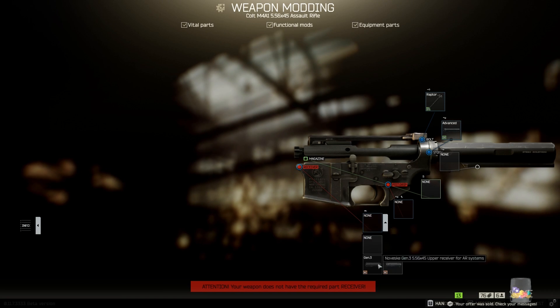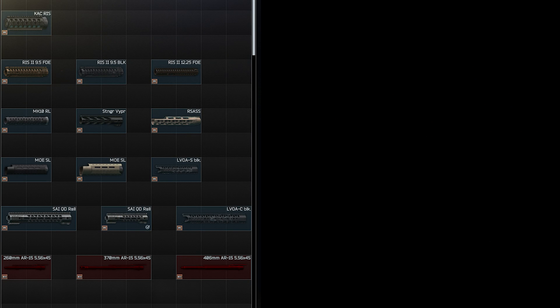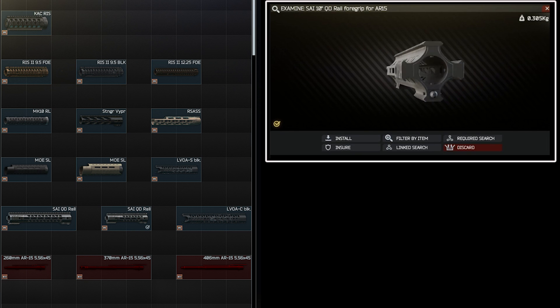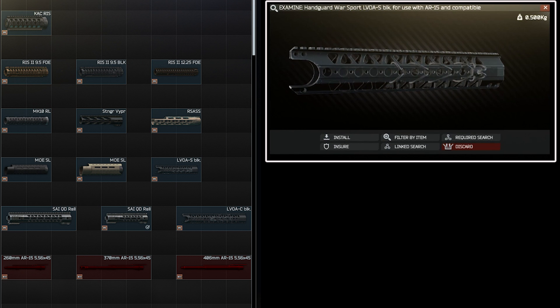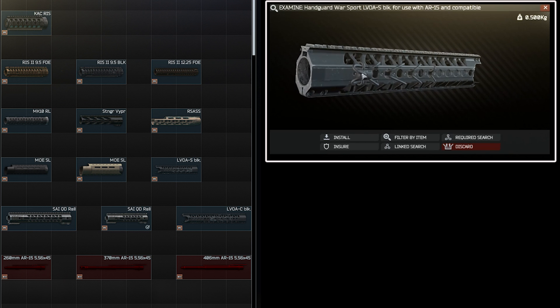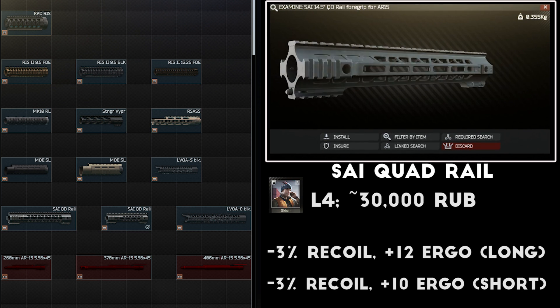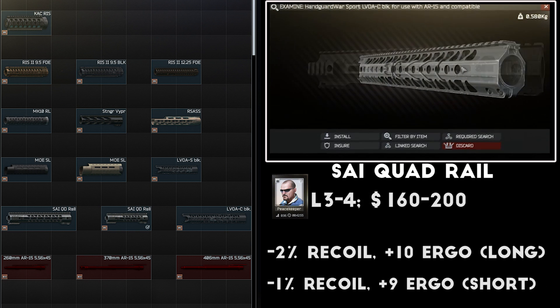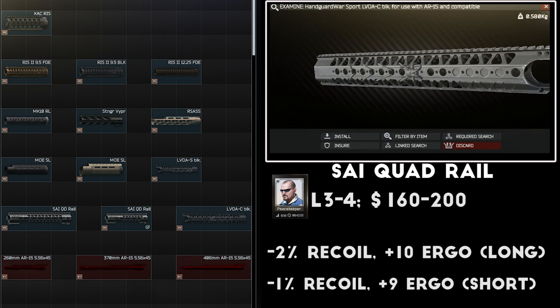Now that we have a solid base for the rifle it's time to start building out to the barrel and the handguard. There's a ton of options when it comes to handguards on the M4, and thankfully many of them share somewhat similar stats so you aren't handicapped too much by using something that looks nice. Statistically the SAI Quad Rail and LVOA handguards are the best options. The SAI handguards are sold by level 4 Skier for around 26,000 to 30,000 rubles and the LVOA handguards are sold by Peacekeeper level 3 and 4 for about $160 to $200.